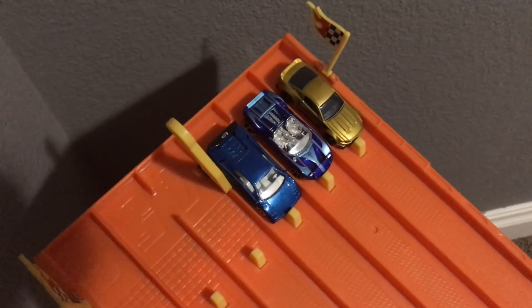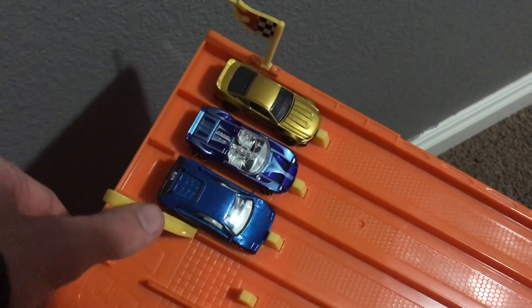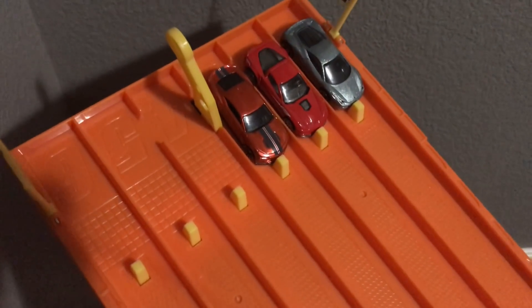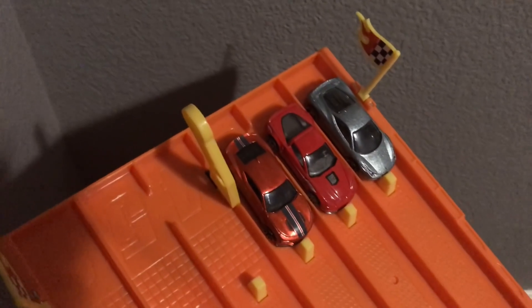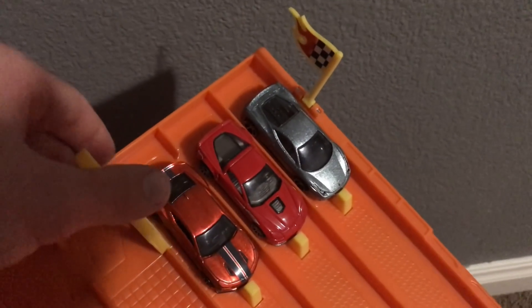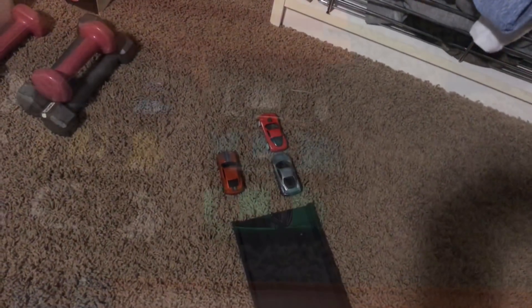We've got three very good looking cars — we've got a Mustang, a Ford GTX, and a Lamborghini. 3, 2, 1. It's going to be carnage, but the Ford GTX takes the win. We've got three very fast cars on this course: a Ferrari 458 Italia in silver, a Corvette in red, and a 2018 Camaro in orange. 3, 2, 1. It's going to be the Corvette with a really good race.